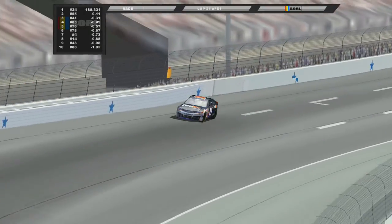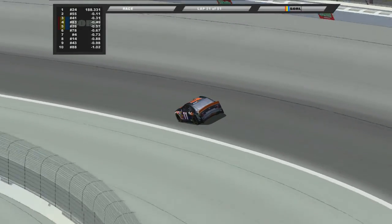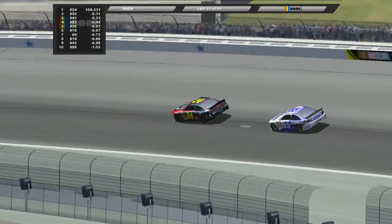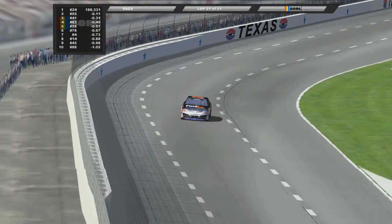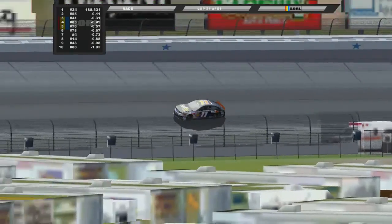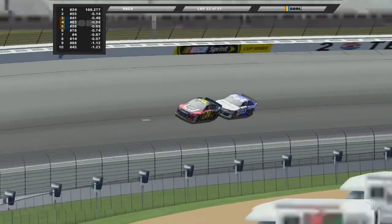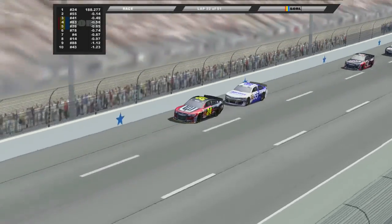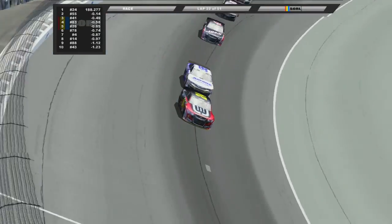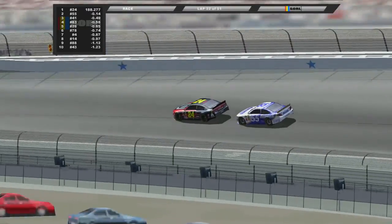We're coming up on lap traffic fairly soon. Our leaders didn't have to deal with the 11 car, but we'll see how this shakes up when they do inevitably reach him — I think they'll reach him within a lap. Another question: will there be two pit stops this race? Generally there's one, but there was that case at California where we did take two stops. We could see two stops curve in this race, but at the moment it's looking like we might just go for one.